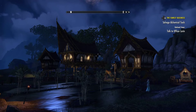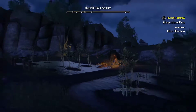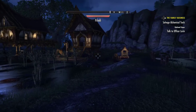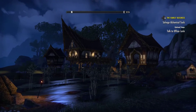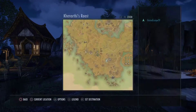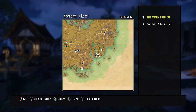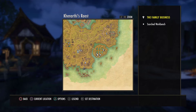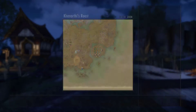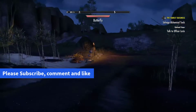Hello everybody, welcome back to part 12 of Elder Scrolls Online full walkthrough. As you remember, we left it right here and we decided to go and do this quest, the Family Business. We need to recover some alchemical tools, so that's what we are going to do guys, and we are going to head right there right now.